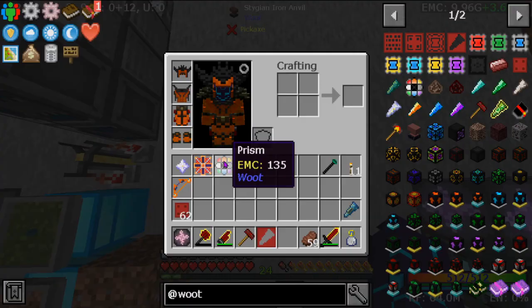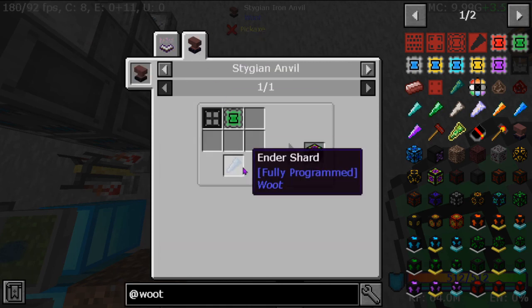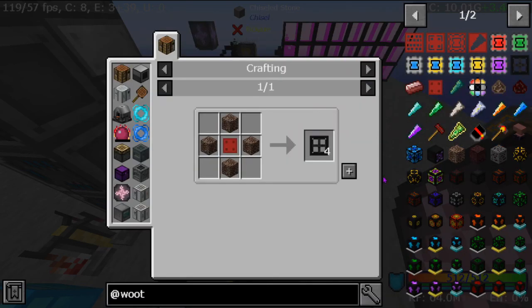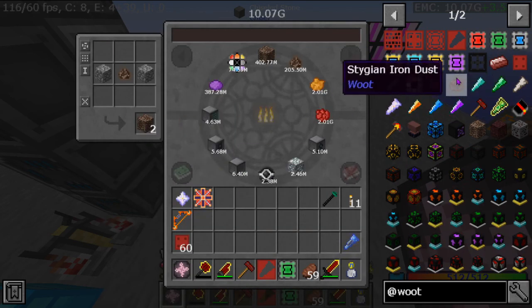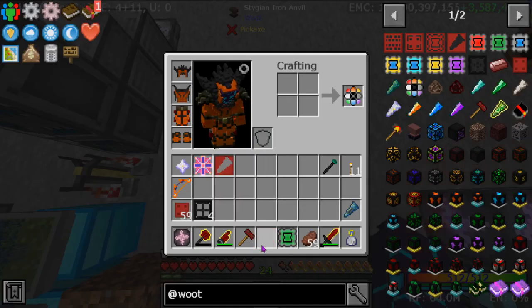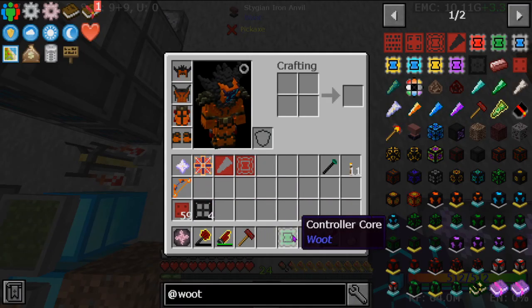I'm gonna put this down and then drop this. The factory base — yeah, I didn't think the chances of me being able to craft that were slim to none. All right, so it's pretty easy to make once you get to it. And then we take that out, put this in, drop that.